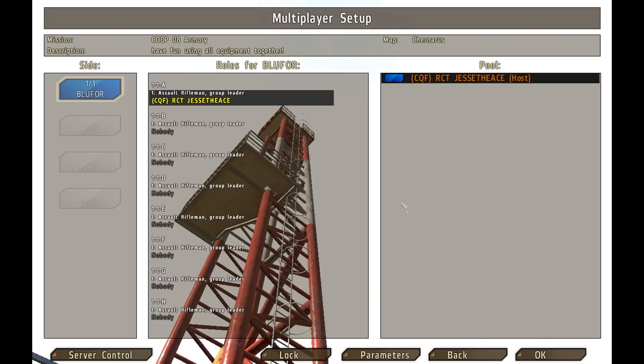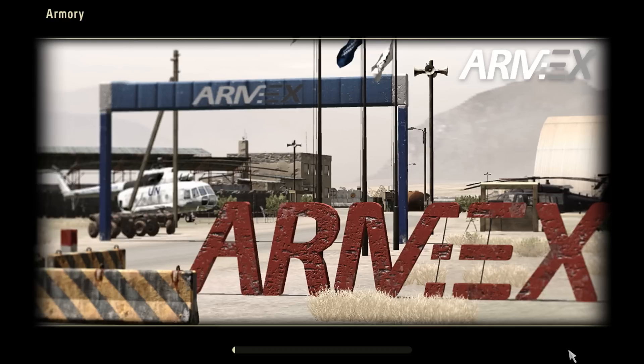Let it load up. When it's loaded, make sure you have your person there, hit OK. And this is the Arma X Armory. That's pretty much as simple as it can get — that's pretty much how you guys do it.